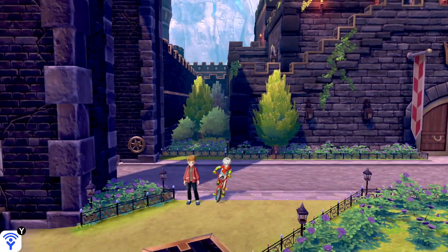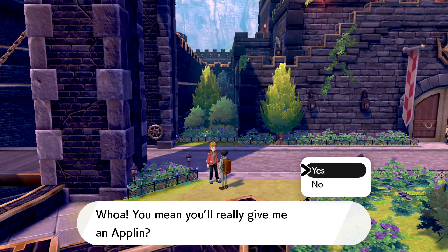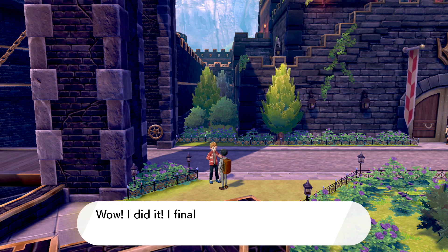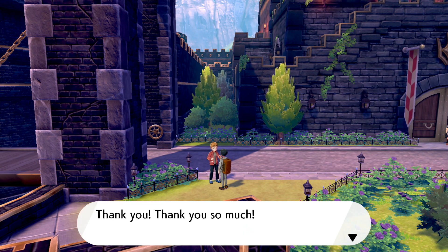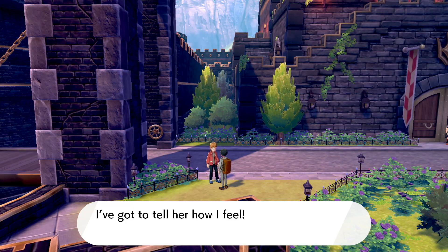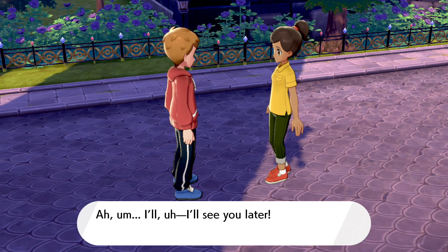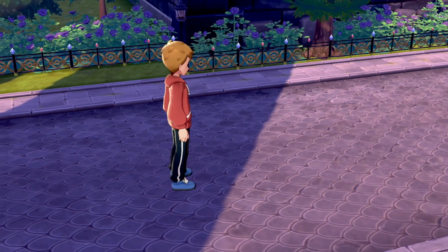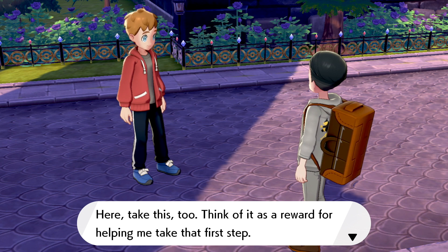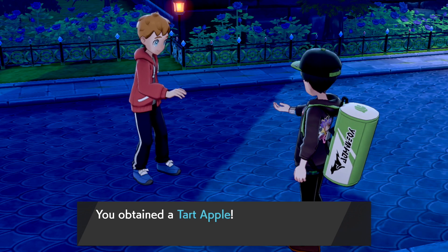Head to Hammerlocke and to the west exit by the bridge — you'll find this boy standing there. If you hand him your Applin, a cutscene will play where he tries to present the Applin to a girl he really likes. It turns out he wants to get his own Applin in the future so it means more, so he'll hand the Applin back to you. As thanks for lending it to him, he'll reward you with a Sweet Apple in Pokemon Shield or a Tart Apple in Pokemon Sword.